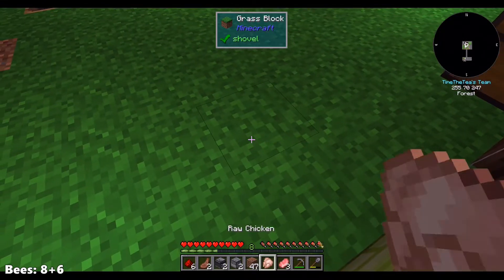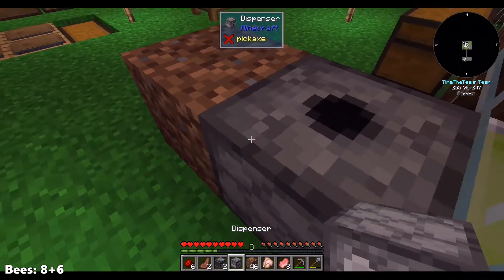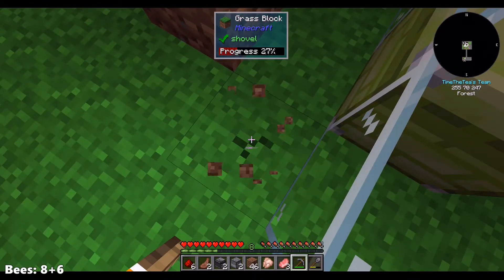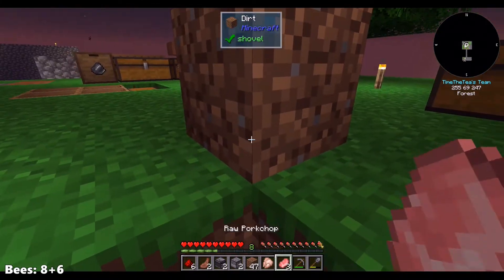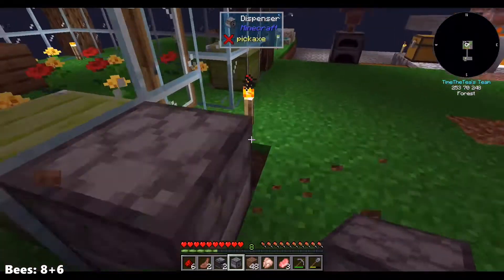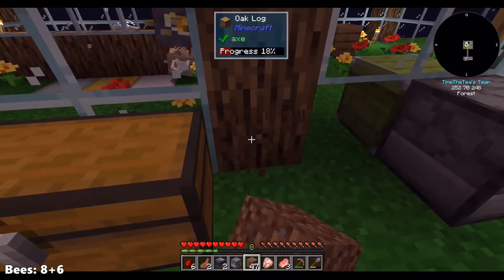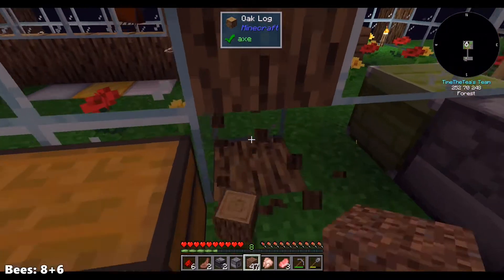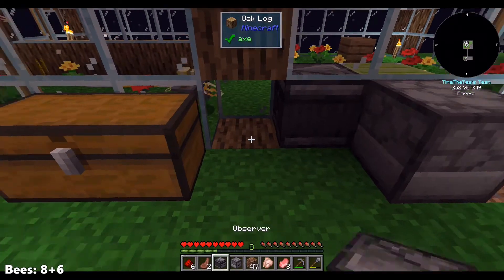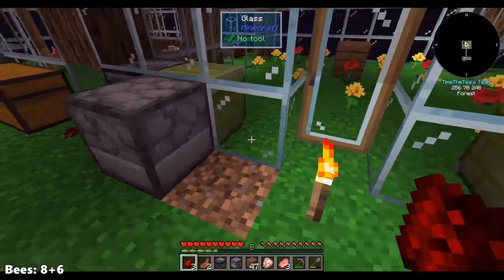Nope. Oh, come on. Dispenser — we're gonna place it as many times as it takes. Awesome. Then we need to break this glass, break this lock. We need to be observing this. And we redstone it up. Give it a charge and it should be ready to go.